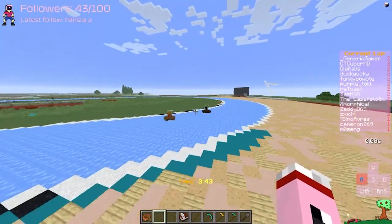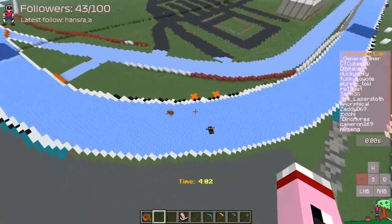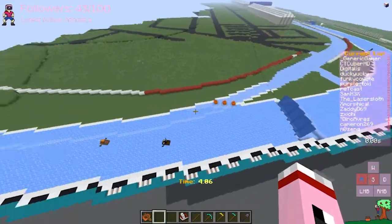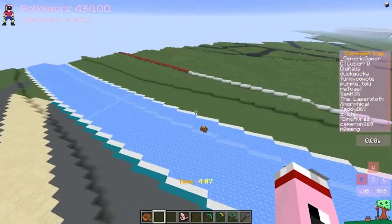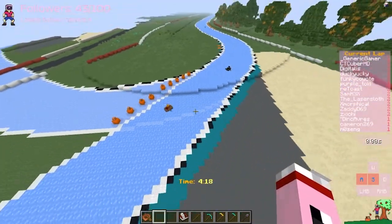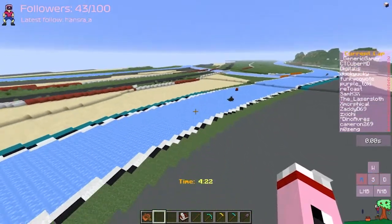Funky right here and Zaddy already fighting for the fourth place positions. Let's see, is he going to be able to make the move? Passing on to the outside here on turn nine — no contact like Lewis Hamilton and Max Verstappen, luckily. On the S's, is someone going to make a mistake here? Zaddy does, but Funky then also spins out. That gives Zaddy the lead into fourth position.